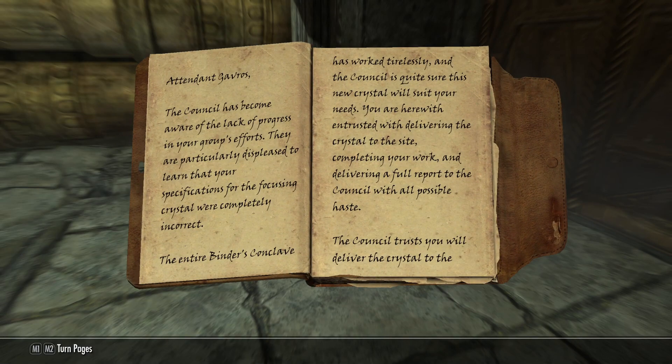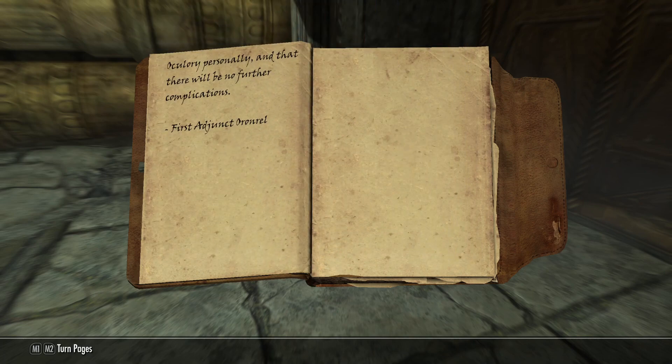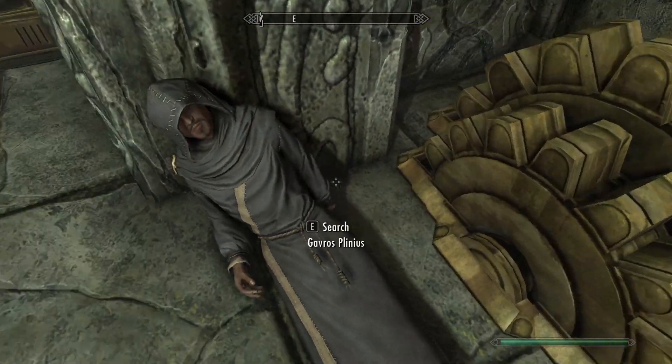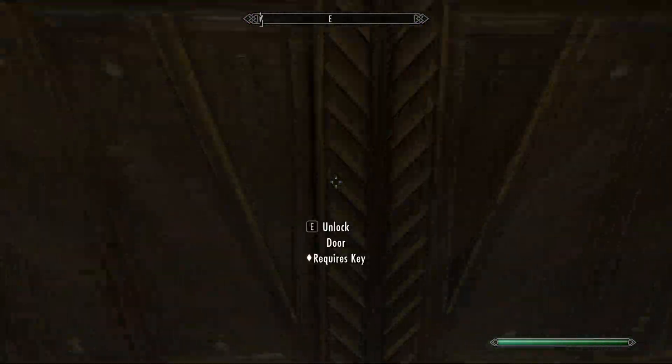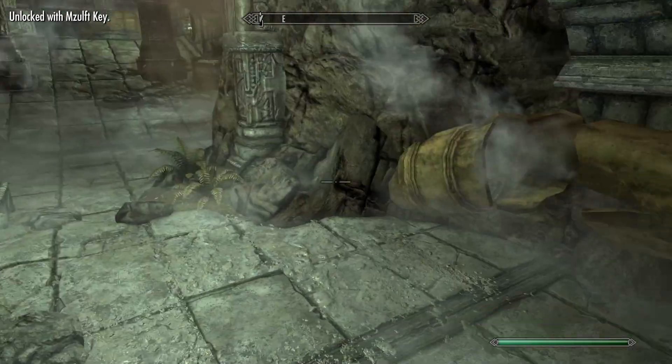Research log. 'Attendant Gavrus, the council has become aware of the lack of progress in your group's efforts. They are particularly displeased to learn that your specifications for the focusing crystal were completely incorrect. The entire Binder's Conclave has worked tirelessly, and the council is quite sure this new crystal will suit your needs. You are herewith entrusted with delivering the crystal to the site, completing your work, and delivering a full report to the council with all possible haste. The council trusts you will deliver the crystal to the Oculory personally, and that there will be no further complications. First Adjunct, Oronrel.' Well, Gavrus cannot do that because he's dead, but in his stead, we will take over.